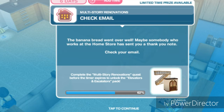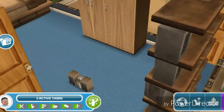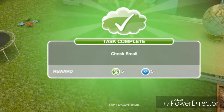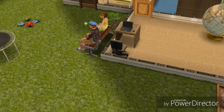Check email. The banana bread went over well. Maybe somebody who works at the home store has sent you a thank you note — check your email. It didn't catch on fire, which is good, so we're going to check email for 40 seconds. You have an email from the home store: they need some new staircase design ideas pronto. Can you help? Perhaps your sim could discuss some woodworking ideas with a friend — have a creative chat with a sim.